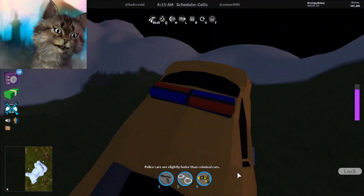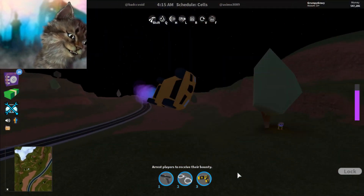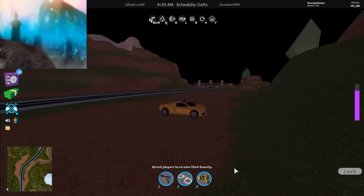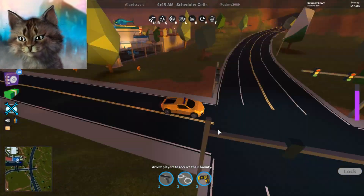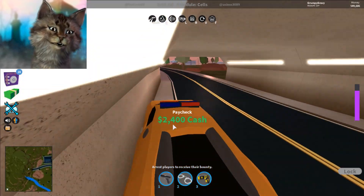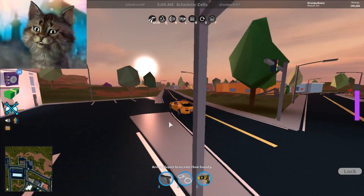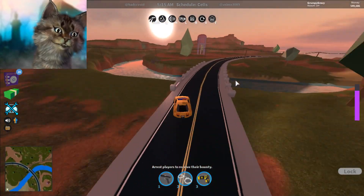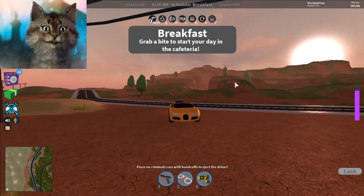The only bad thing is now I'm stuck. But you can use rocket fuel to get out of places you're stuck — that's another use for it. There are so many prisoners in this server. 2400 payout — I love the new payout, it's so worth it being a cop. Now that they increased the bounty there should be a lot less prisoners.